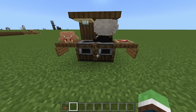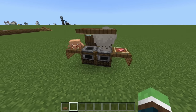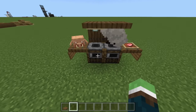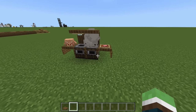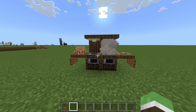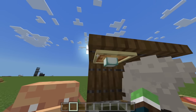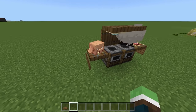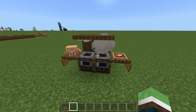Next up is a grill that I am absolutely going to make in my survival world as soon as I can get the piglin head. It just seems really hard — I really want it but I don't have it yet. As you can see we have some smokers here, and under here is a campfire obviously. You could even do this with a glow item frame to make it look like a light. Got a pork chop there — it just looks like you butchered a piglin and you're about to eat them.